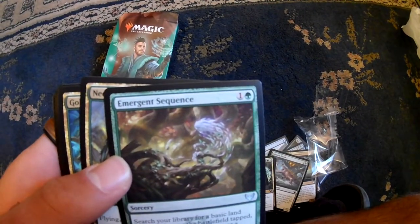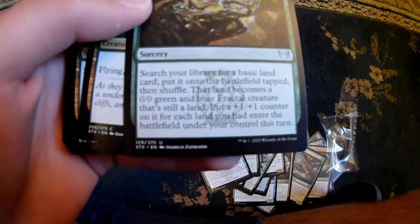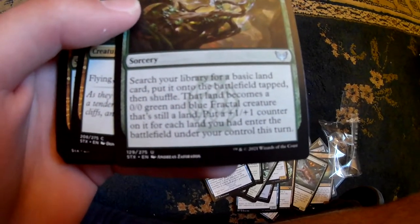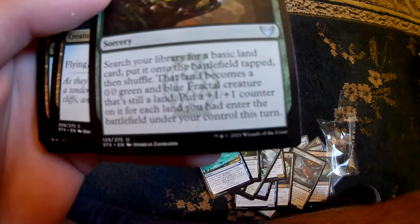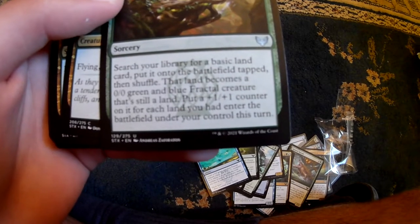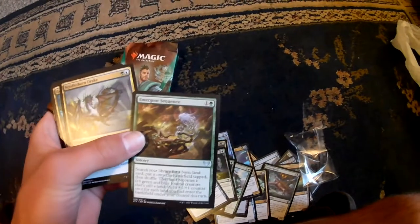Now we have Emergent Sequence. Search your library for a basic land card, put it in the battlefield tapped and shuffled. That land becomes a green and blue fractal creature - that's still a land. Put a 1/1 counter on it for each land you control. That's pretty cool - some ramp.